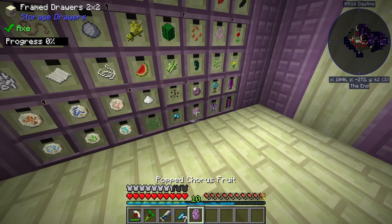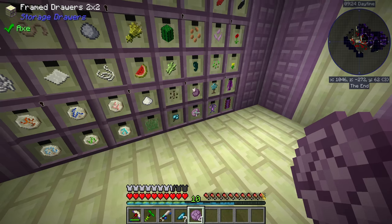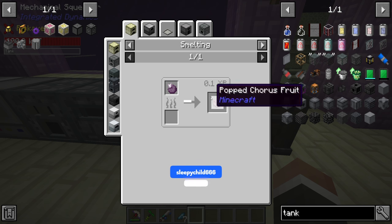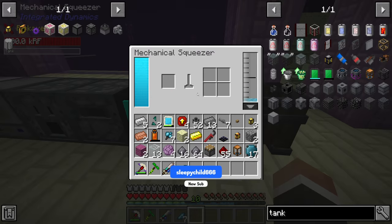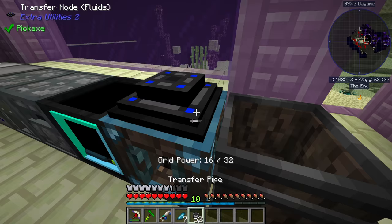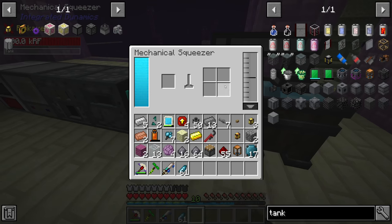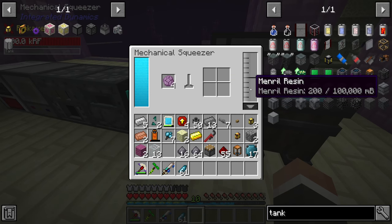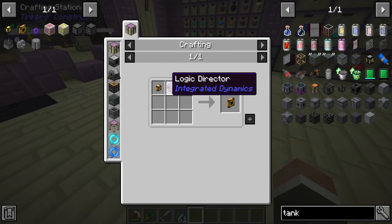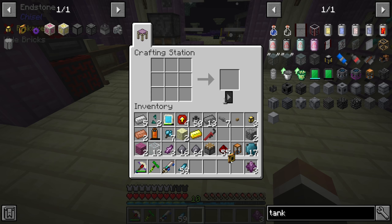Right now we do not have any popped chorus fruit - oh wait, maybe we do. We totally do. We need maybe about three, depending on how lucky we get. So if we're going to run this through the mechanical squeezer - you can get these by the way just by smelting chorus fruit, so they're not particularly difficult to come by. I do think we have to take out the resin first, and that should get us more resin in the process. Once that is empty, we can go ahead and put our popped chorus fruit in. That should begin producing the crystallized chorus chunks - six is all we need. So if we grab those and come back over, we should now have everything it takes to make the logic director and therefore the fluids exporter.